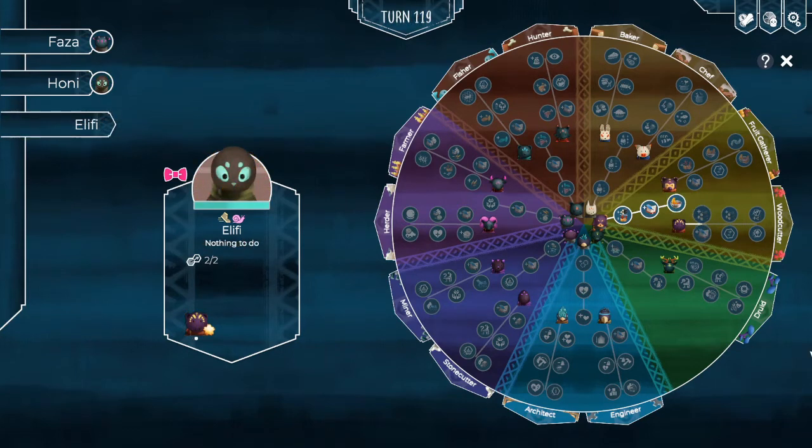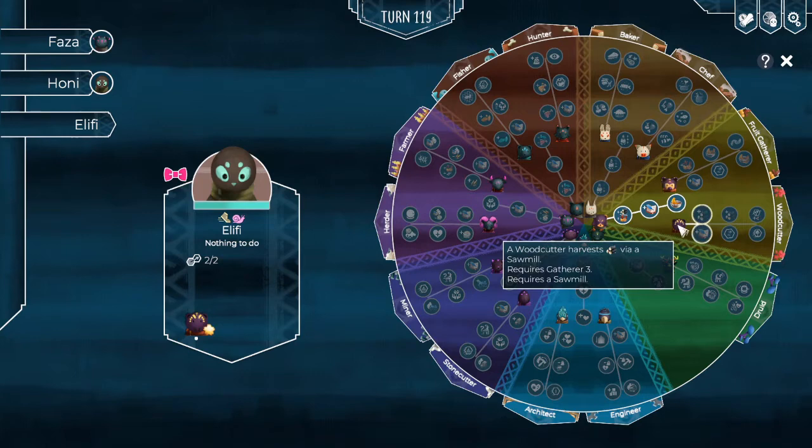Through the use of editing magic, we've gone ahead and gotten Elifi even further into her gathering tree. Once you've reached level three, so long as you are using the appropriate action to gain experience — which you can see by hovering over the advanced class in the mid ring — you'll be able to specialize.